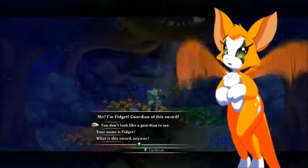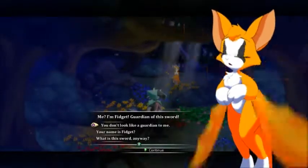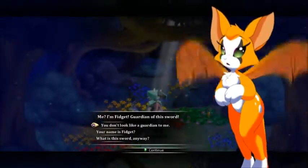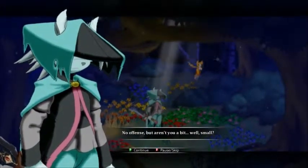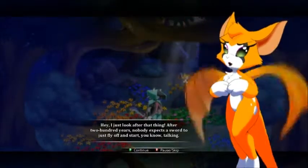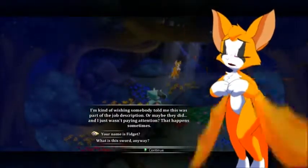The text in this version is a little small, but the font is clean, and they give you a pretty nice background so it's not too bad to see. Choosing the first dialogue option: 'No offense, but aren't you a bit... small? For a guardian, I mean.' 'Hey, I just look after that thing. After 200 years, nobody expected the sword to just fly off and start talking. I'm kind of wishing somebody told me this was part of the job description. Or maybe they did, and I just wasn't paying attention.' 'Yeah, that happens sometimes.'